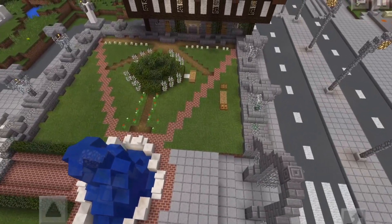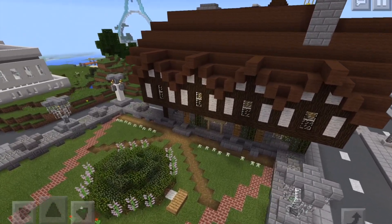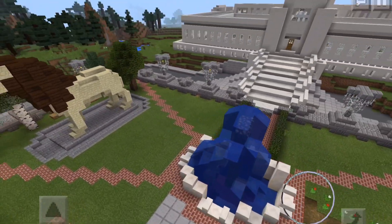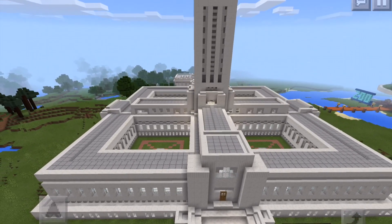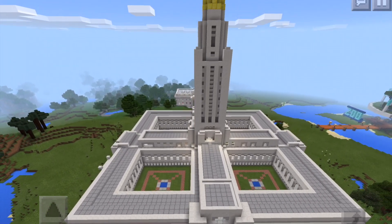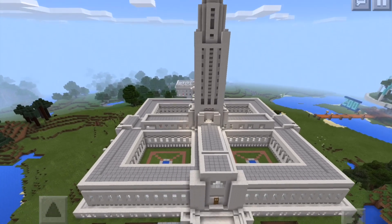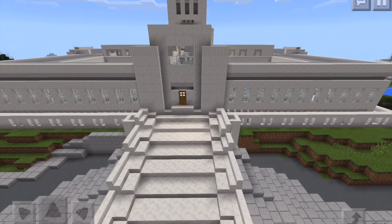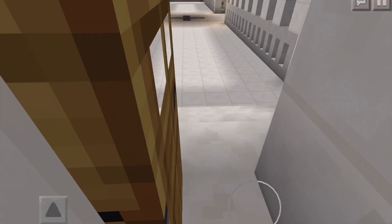This lion statue I completely copied off a great guy on YouTube who makes amazing statues. The rest of the garden was all my own — I really like the wall design, and I made this really cool fountain which was designed to connect to town hall. And here is the town hall in all its glory — it's massive. It's based on the state capitol of Nebraska. Do you want to take a quick look inside? Sure — there's not much inside in terms of decoration.